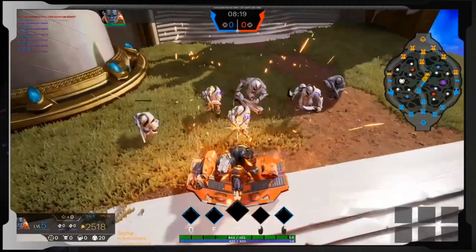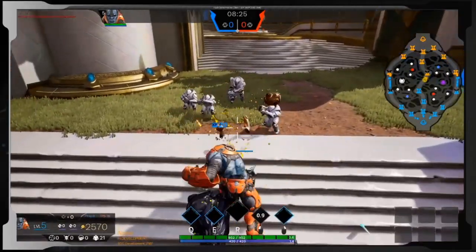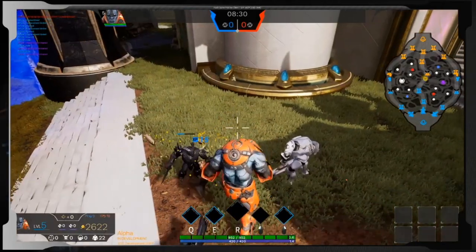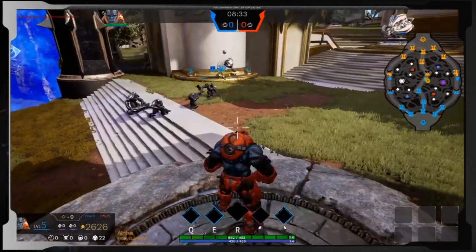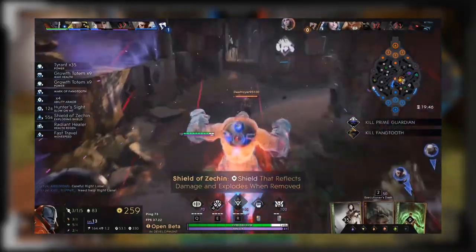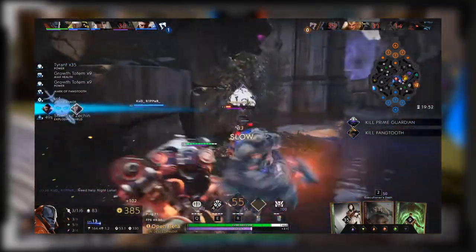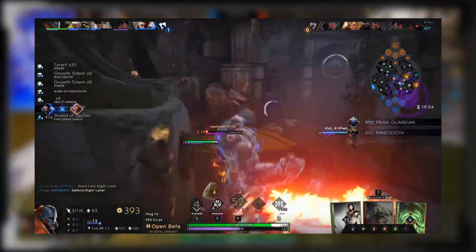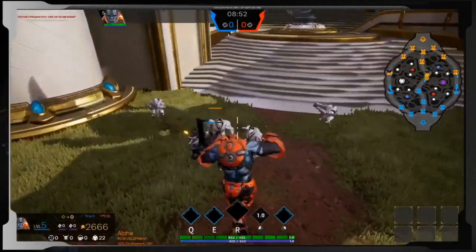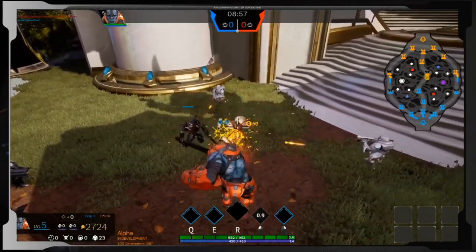Nachdem die Gegner hochgeworfen sind, sind sie dann nochmal für eine gewisse Zeit gestunt. Das war insgesamt in Paragon so bei zwei Sekunden und hier wirkt es auf jeden Fall länger. Also im Moment ist Steel auf jeden Fall richtig OP. Alle seine Fähigkeiten haben Crowd Control. Also muss er im Gegenzug eigentlich viel weniger Damage dealen als in Paragon, weil sonst wäre es einfach zu unfair. Er wäre sonst ein richtig guter Jungler. Mit so viel Crowd Control sollte er auf jeden Fall eine richtige Supporter-Rolle kriegen und so gut wie keinen Damage dealen. Was haltet ihr denn von seinem Kit? Findet ihr das auch zu OP und hättet ihn lieber als puren Monolith- oder Legacy-Stil? Schreibt es doch gerne mal in die Kommentare.